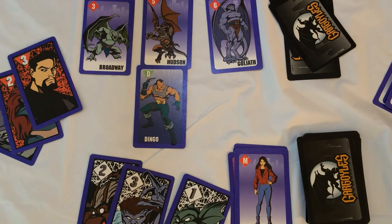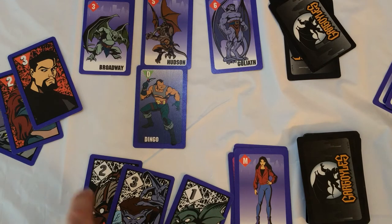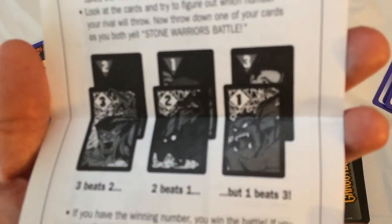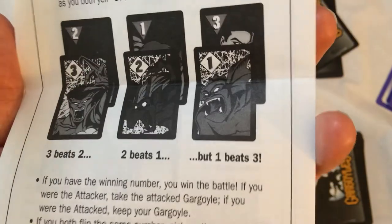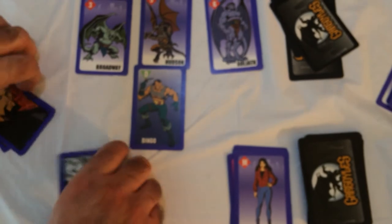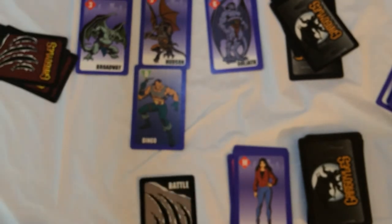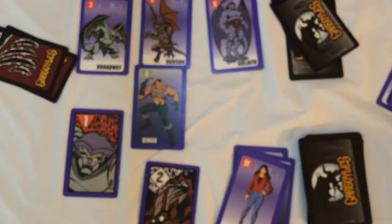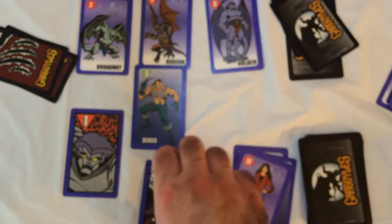Figure out which number your rival will throw, then both yell 'Stone Warriors Battle' and throw down one of your battle cards simultaneously. Three beats two, two beats one, one beats three. You could also play one face down and flip it. If defense beats the attacker's number, you've defended. If the attacker has the winning number, the attacker wins the battle.